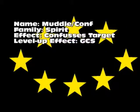Next is Muddle, or Confuse. It is Spirit Magic — there's quite a lot of Spirit Magic usually associated with status debuffs. The effect confuses targets so they hit random people. The level-up effect is simply a greater chance of succeeding.